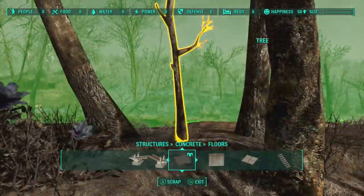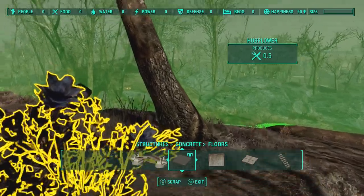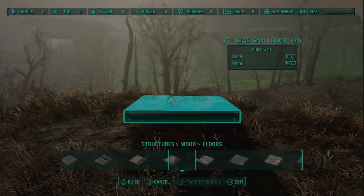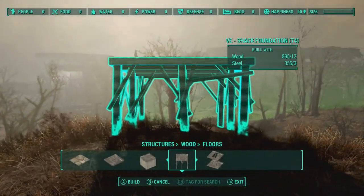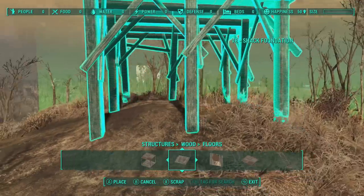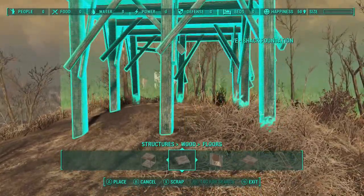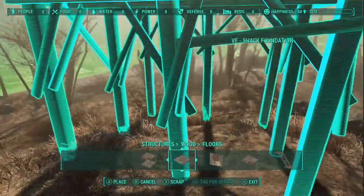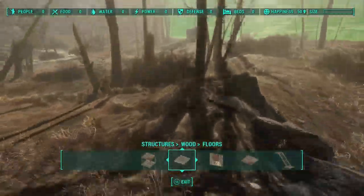The first task of course is to place the workbench and start scrapping things. Now if you had tuned into my stream on Tuesday, I had started building this particular thing — which is going to be a Minuteman forward base, outpost, fortified town, whatever you like — a little further southwest of here where there's a couple of cabins.